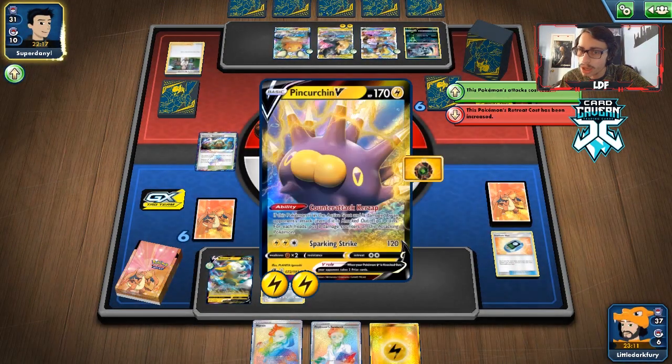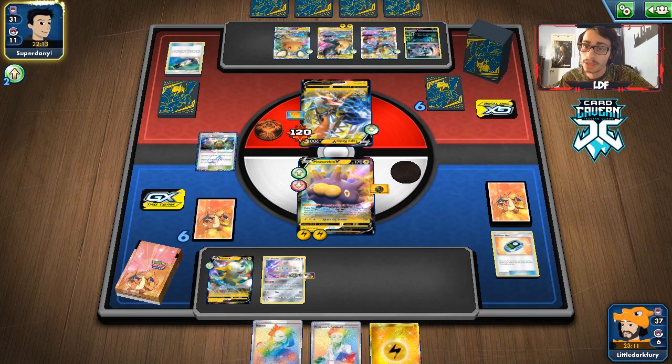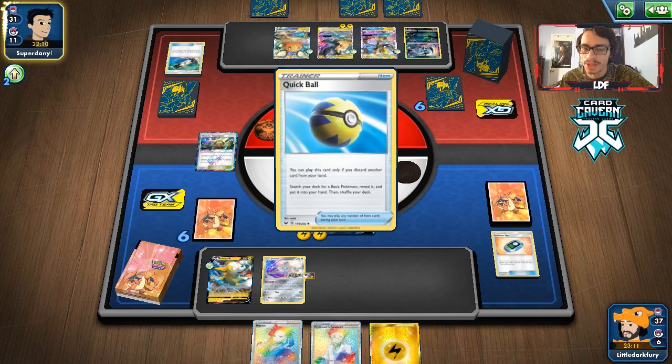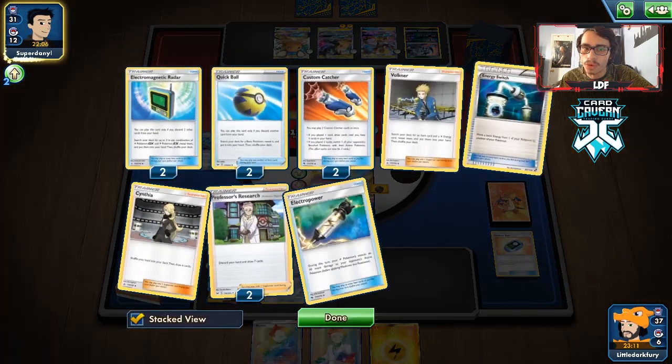We drew a Marnie. Stellar Wish gives us Volkner — we'll take it. We can't get Speed Energy unfortunately. We'll take Giant Bomb and an Energy. I think now we play aggressive. This lets me play aggressively with Pincurchin. We can begin to get damage on the Tapu Koko and we have the Giant Bomb on. So he can't Full Blitz to knock me out — if he does knock me out with Full Blitz, he takes a lot of damage. We'll see if he decides to go for it, and then maybe we go Tapu Koko Prism into another attacker.